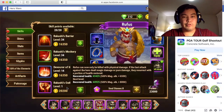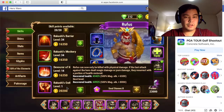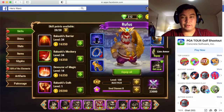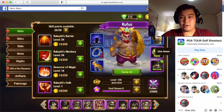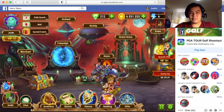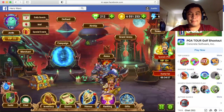Then we have Rikashi's Oath: Rufus can now only be killed with physical damage. If the last attack against the hero dealt magic damage or pure damage, Rufus resurrects with a portion of health restored. This is the part of Rufus that is really, really annoying — not only can Rufus not be countered with anything other than a physical attack, Rufus also resurrects if he's knocked out by a magic damage dealer.